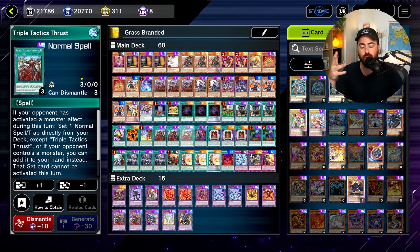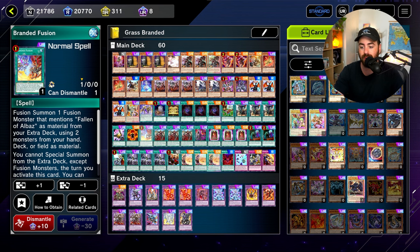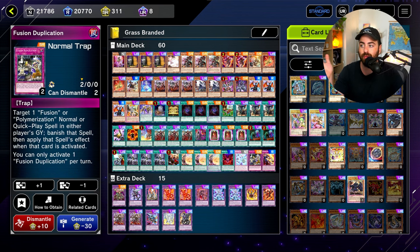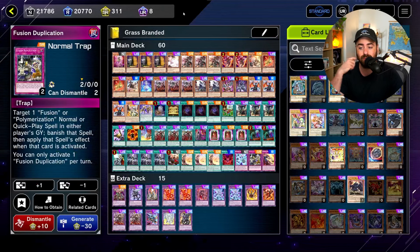Thrust is not new, but going second it can get you to Talents to break the board, to Grass, and to Branded Fusion. Going first, it can search Fusion Duplication — if you get Ashed on Branded Fusion, you activate Thrust, set this, and during your opponent's turn you activate it to copy Branded Fusion's effect from the graveyard, which can't even get Ashed. That's the strategy with the non-engine before diving into the actual engine.